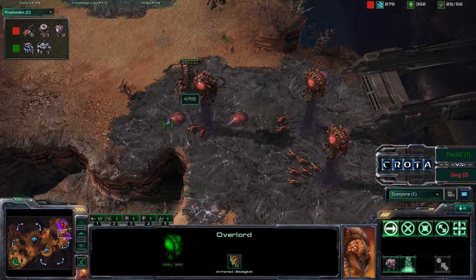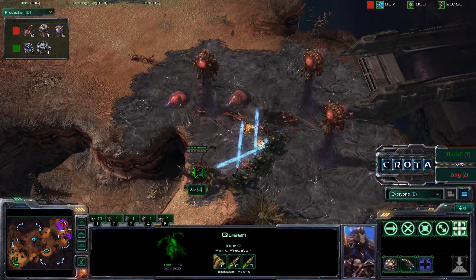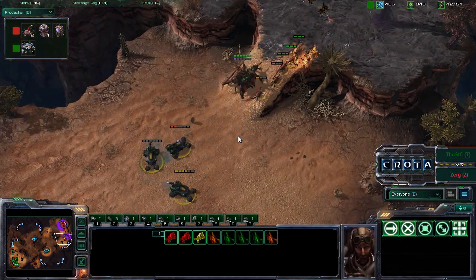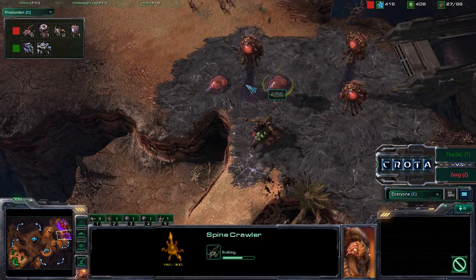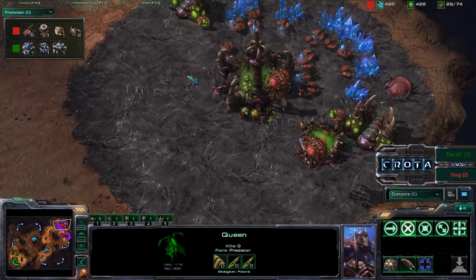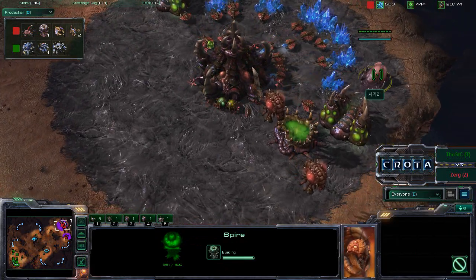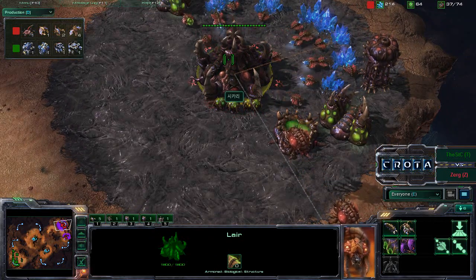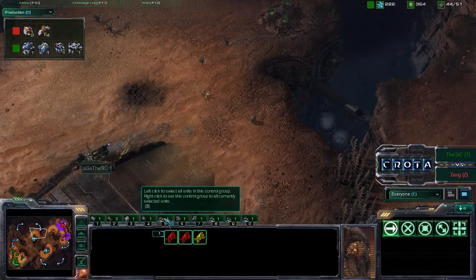A queen comes in and the hellion tries to fight back even further. The hellion beautifully splashes all of those zerglings. One queen comes back in, overlords spawning creep as spine crawlers come into position. We should see a creep tumor momentarily, and larva continues to spawn. The spire is going to be completed at 400 minerals and 400 gas — we'll be able to get five mutalisks in just a moment, taking about 15 more units of time to harvest that last 50 gas.